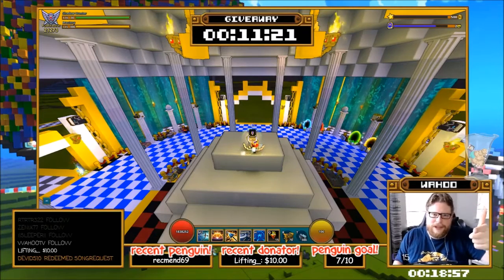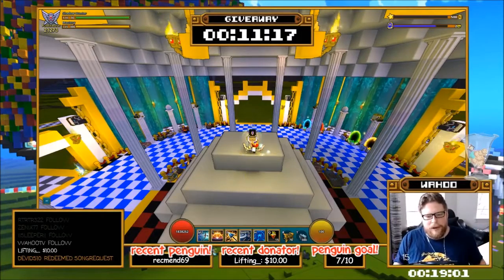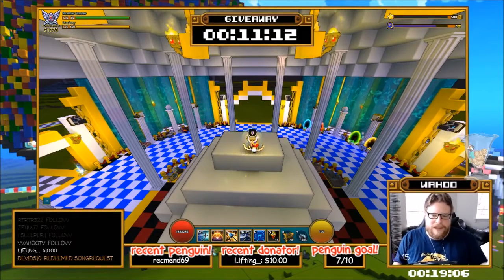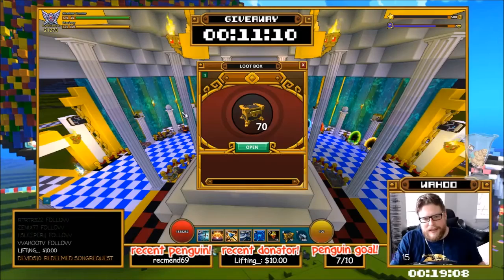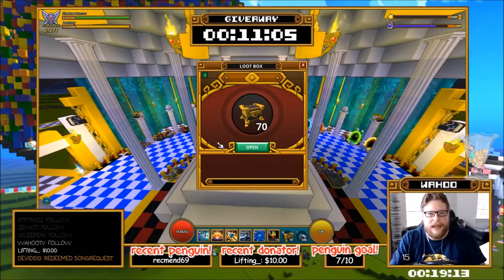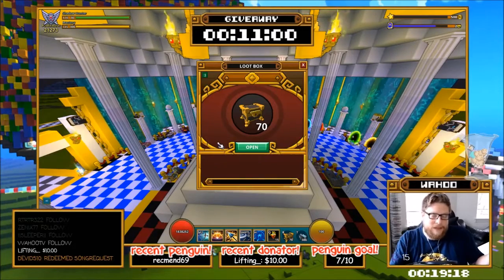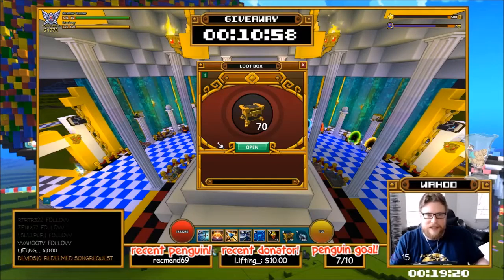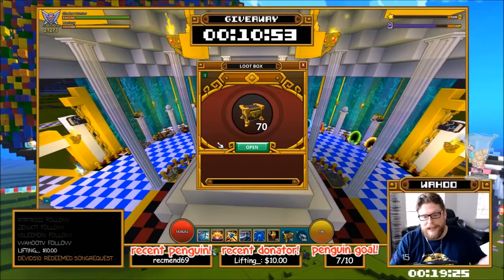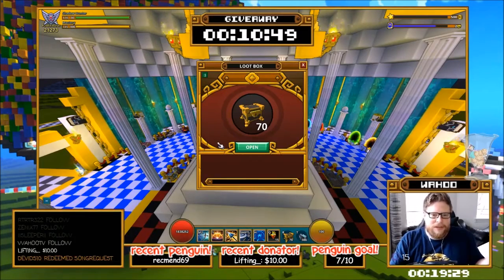Hello guys, back with another video — this time it's my birthday and I'm doing an unboxing video. This first one is going to be daily loot chests; we have 70 of them, which means we're going to hit the karma bar and hopefully get something worth doing. We might even get the chaos coin, which means we're gonna get a whole bunch of extra chaos chests for the next video.